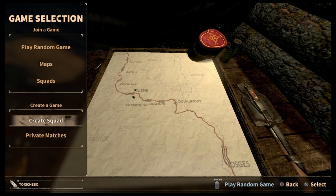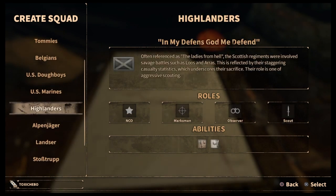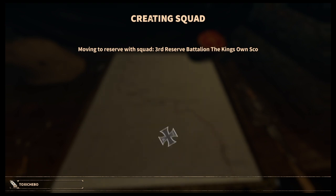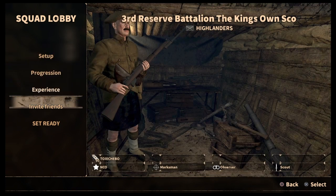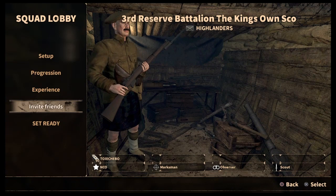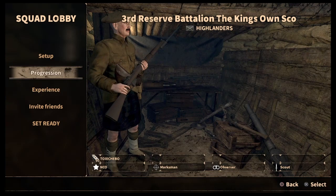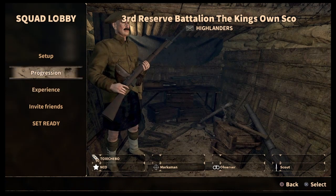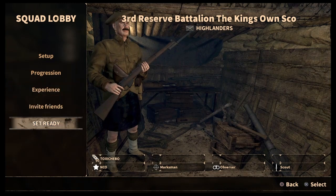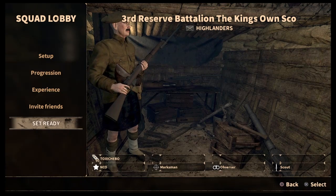Squad Defense is perfect for playing with different squads if you've got friends, and Front Lines is also good but it's sort of the best multiplayer game mode. If you want to play with friends the best thing to do is create your own squad. You have all these squads to choose from - I'm going to pick the Highlanders here and it'll put you into a Highlander squadron. Once you're in, you can set up which class you want and then invite your friends. Progression and experience - I wouldn't worry about them, they don't really work properly, they're basically irrelevant.